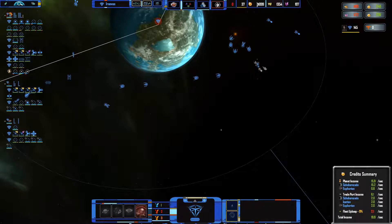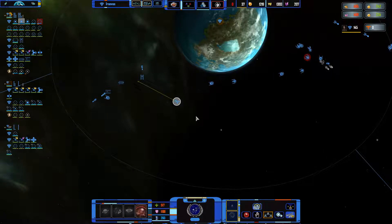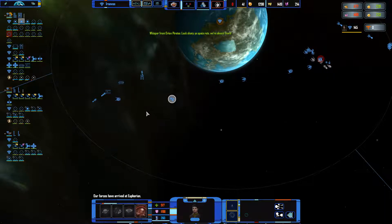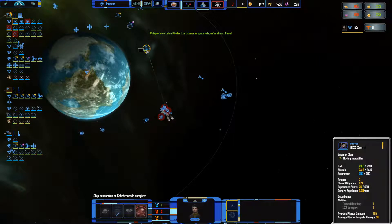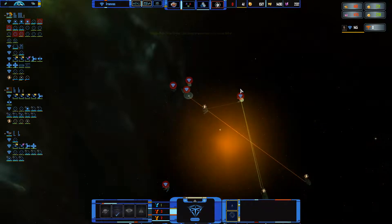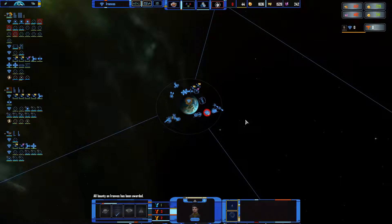We do have trade going now, so that's bringing in quite a bit of extra funds. Let's make sure that this guy stays there. How is the ambassador back here doing? These are still good — yeah, I think we're fine. We have a lot of reinforcements coming in. We'll have to do a lot of repairing as well.